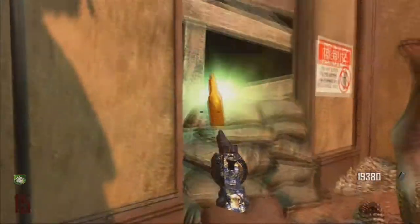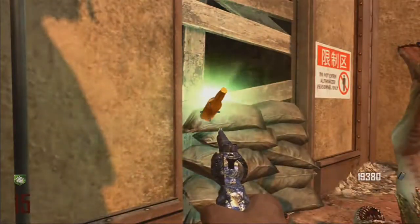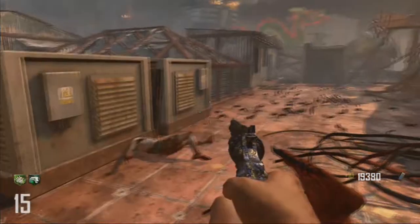So there I shot a couple of zombie crawlers and there it is — there's the free perk. Let's see, I pick it up and I get Mule Kick. So there's that one.